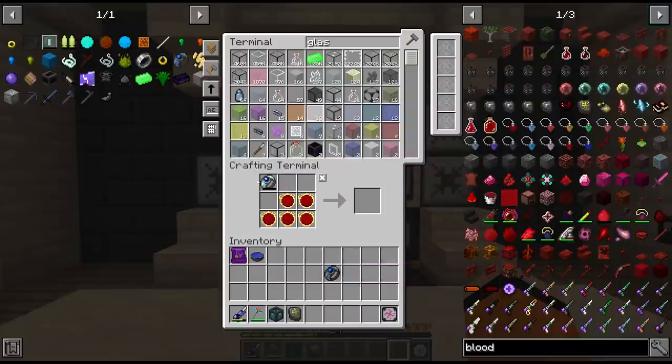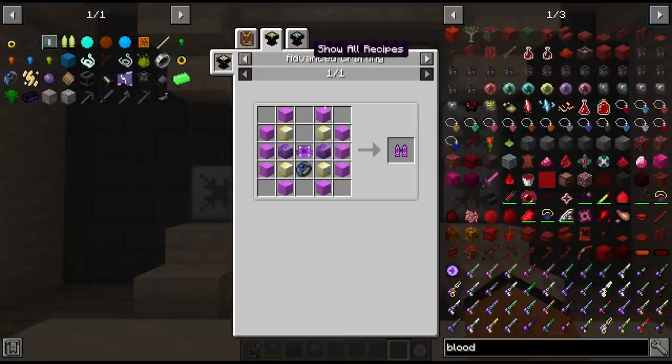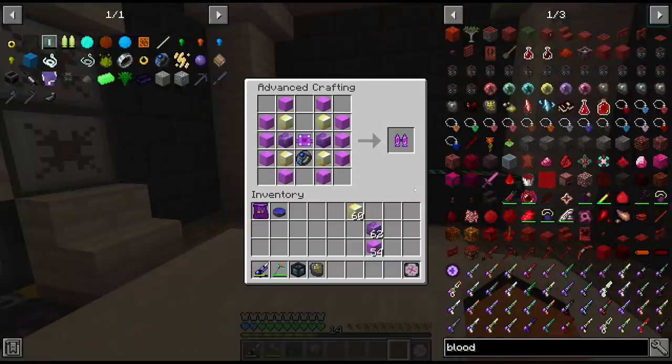Wait - did we have a second zero ring? Did I make 2 of those things by accident? I think we might have. But yeah, now we can upgrade our flux pack. The other materials are elementium, manulin, and lumium.